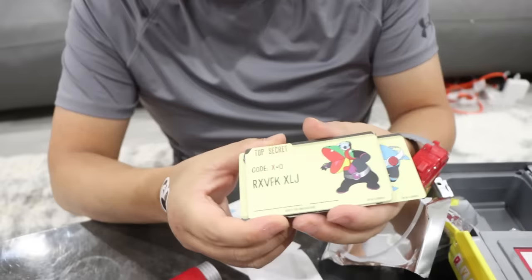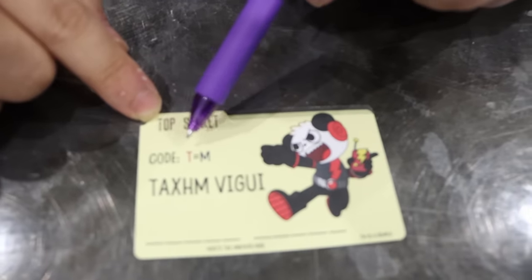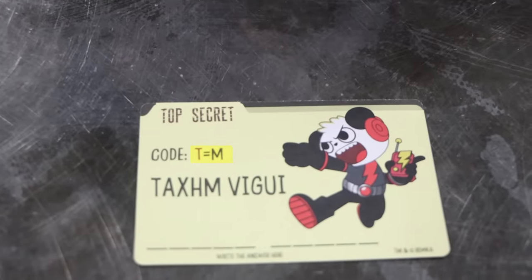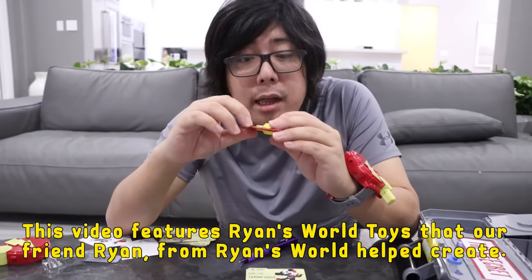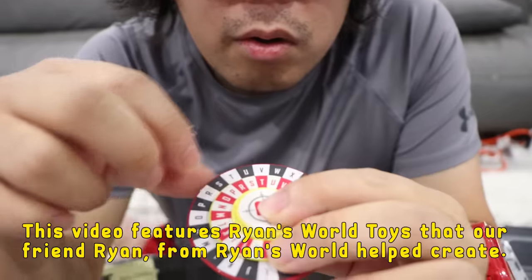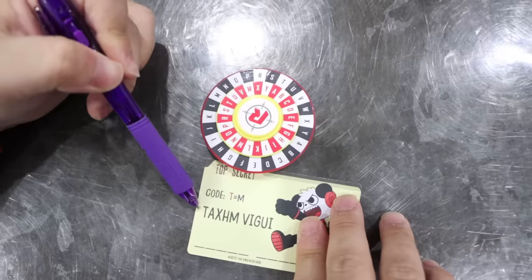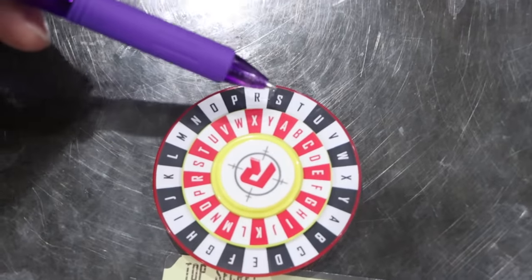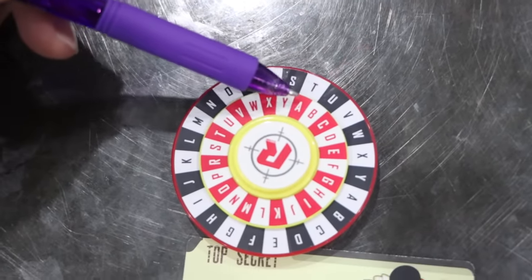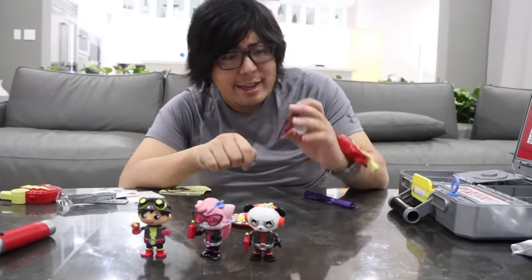Look at this — a card with a weird code on it. It says: code T Red, T equals M. That means using this code breaker, line up Red T right here with black M. Rotate it. First letter is Black T — let's find black T here. That's aligning with Red A, so the first letter is A. I cracked the code — the code was Asian Combo. Now I'm ready to rescue Luan!